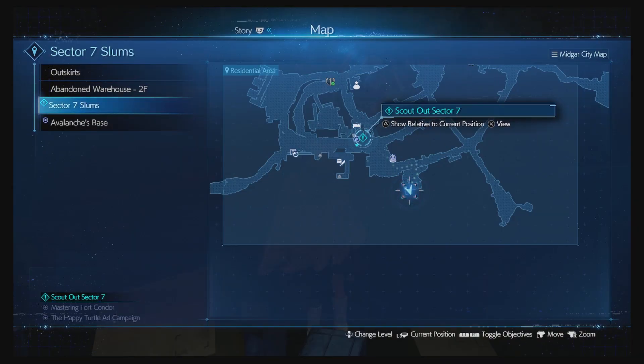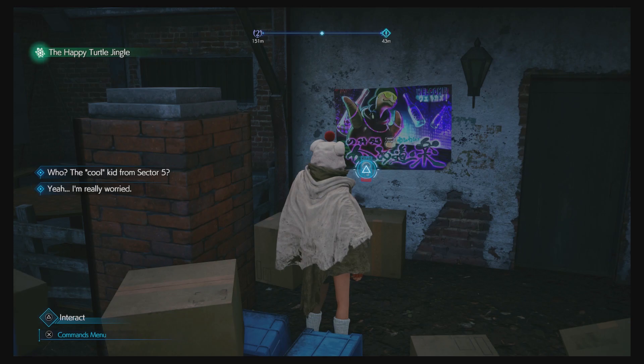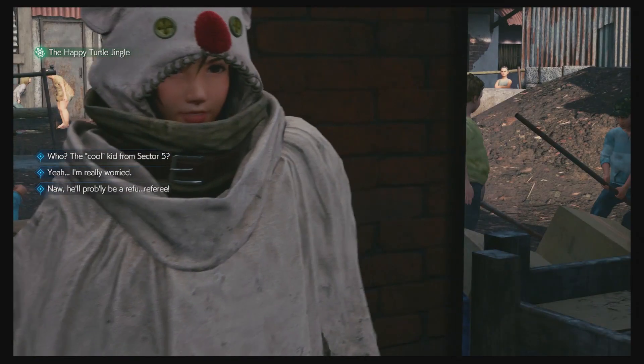The first one can be found here on the map, down near the sort of park area. You just have to basically go through these boxes, walk through them, and in the back you'll find the flyer.